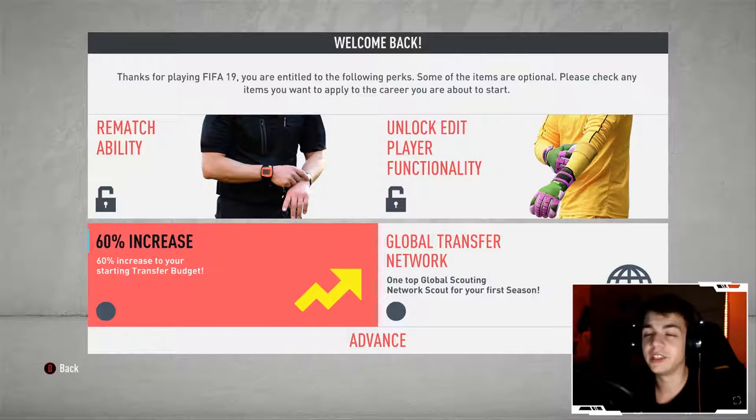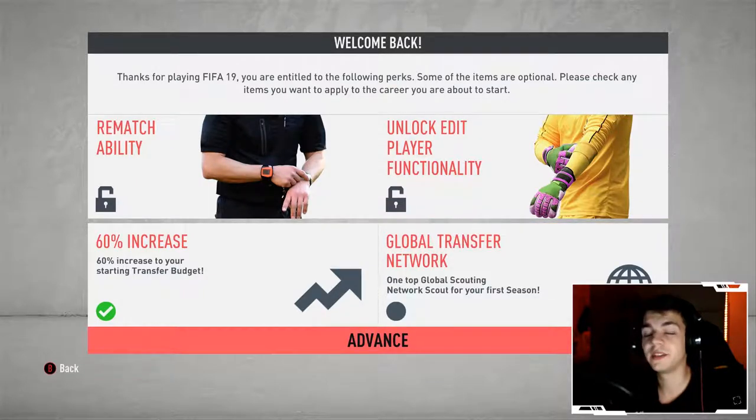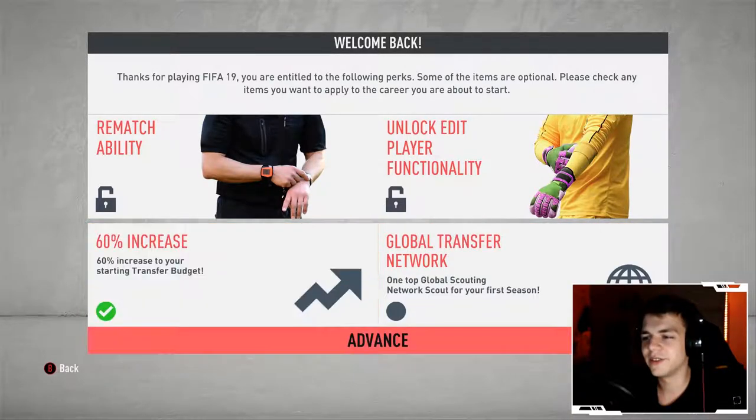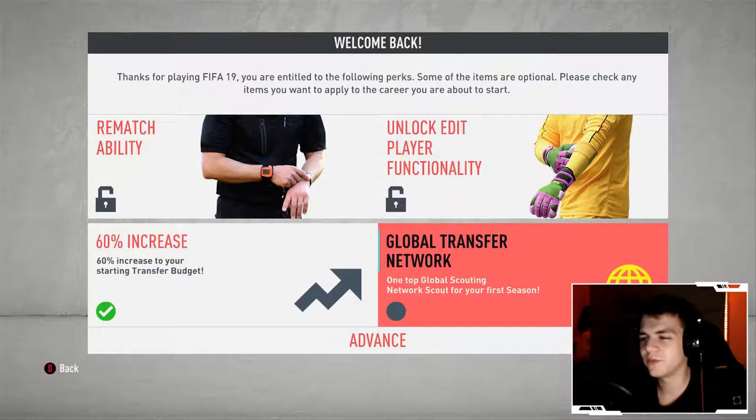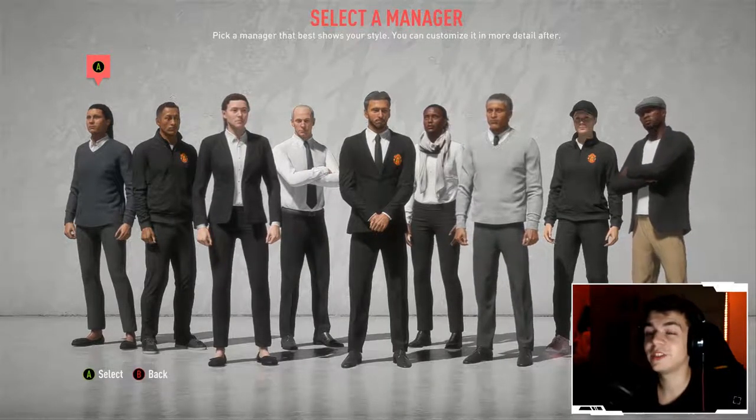I'm going to take the 60% increase in transfer budget because it's really going to show when we want to buy some players, especially at the start since we can't get that many players anymore. The 60% is going to help us a lot. Scouting is also a little faster in this mod, but it's still one scout out of six, so it's not a huge help.